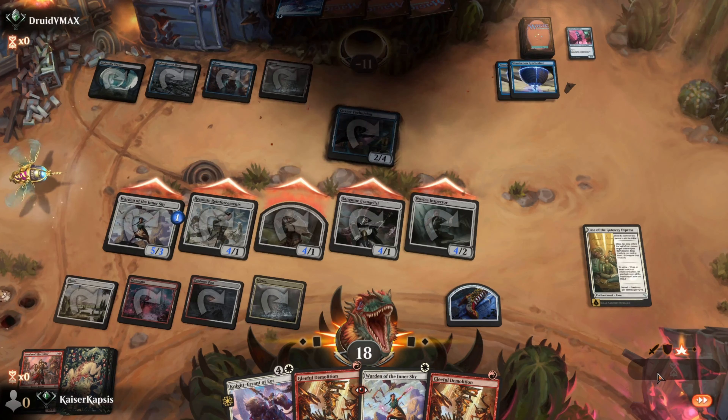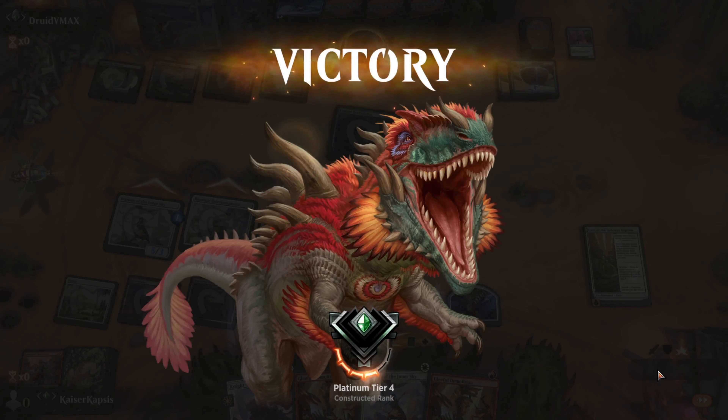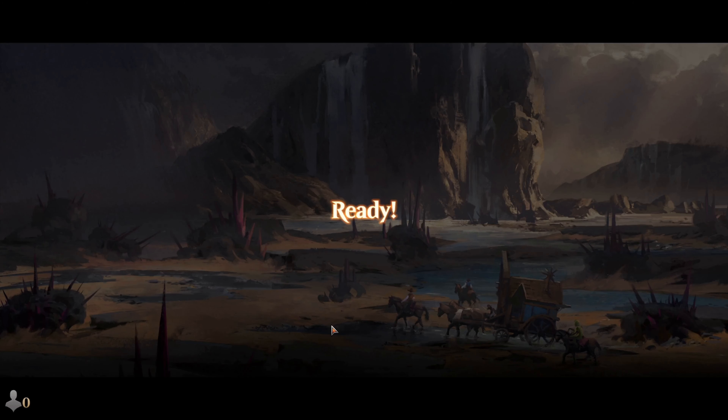Minus 11-18. If I had the land, I could demolish that clue and swing for more life points. Okay, why not — let's play another game.